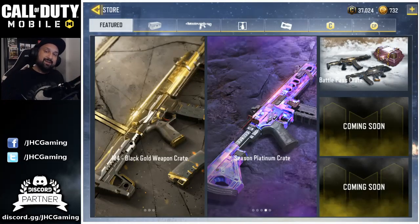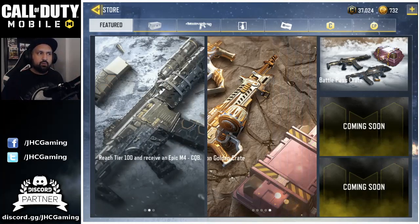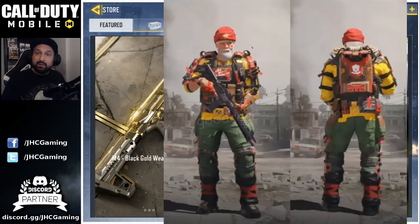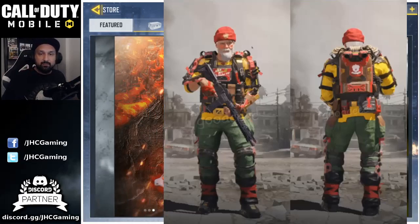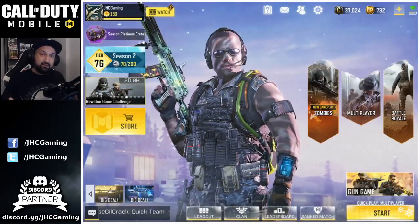Now we're done with the Locust talk. The second coming soon offer has also already been revealed — it's going to be a lucky draw for the gnome skin. Remember when we leaked some character skins for Christmas? There was a lucky draw picture leaked and apparently that's going to be the gnome. I didn't really want to spend like 200 bucks for a character skin, especially that one. It's funny for Christmas but it's not something we're going to use after Christmas, so I'm probably going to pass on that one.